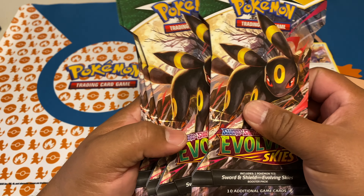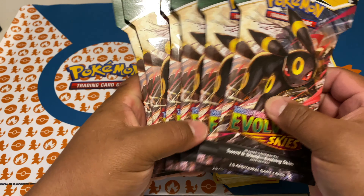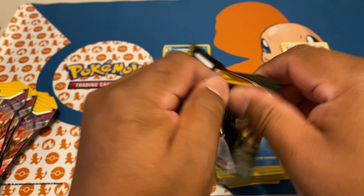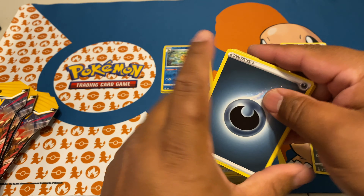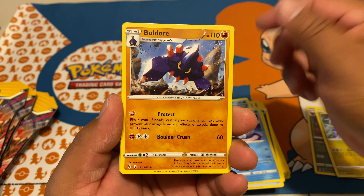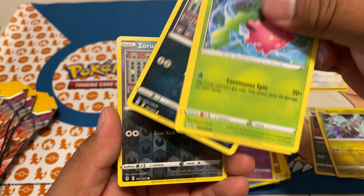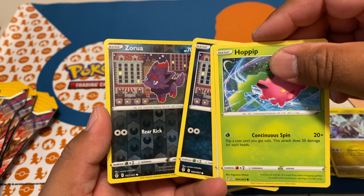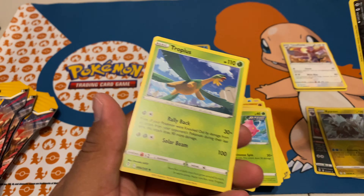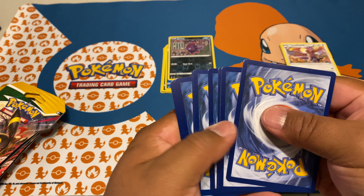I just pulled out eight more Evolving Skies packs from my stash — we're not gonna end it like this, this is absolutely crazy, we're gonna pull something. Starting off with dark energy, Tentacruel, Boldore, rock-and-roller, Buffet Hop, Aurora, and then a reverse holo Sigilyph, and for our rare a non-holo Tropius. Wow. Next pack, let's go, four cards.